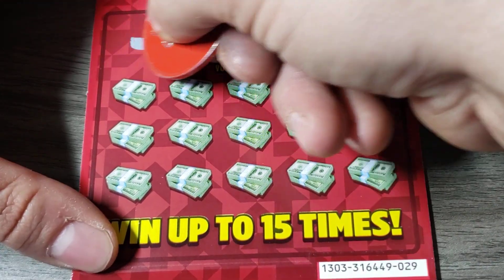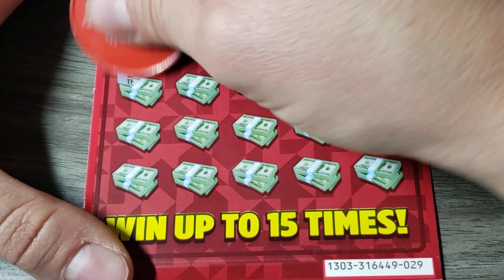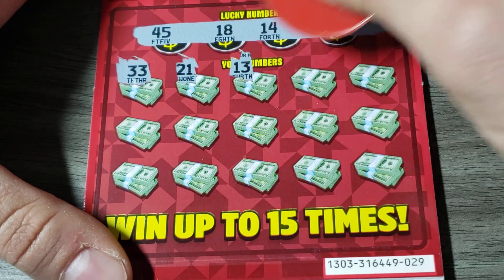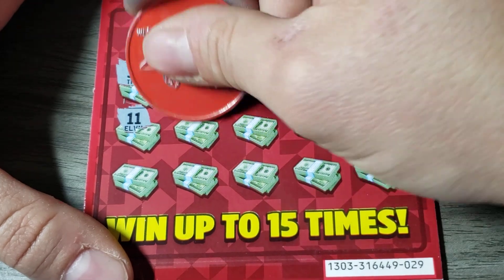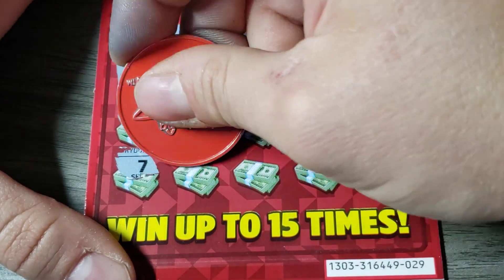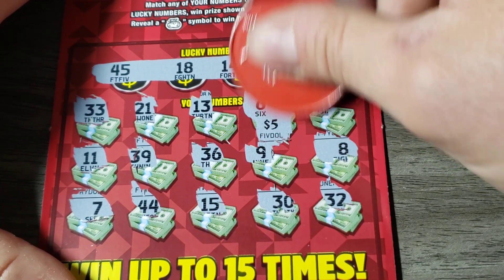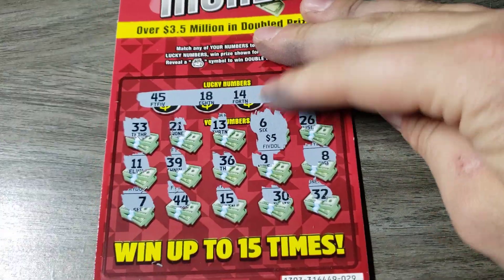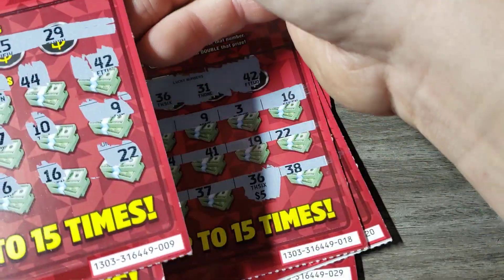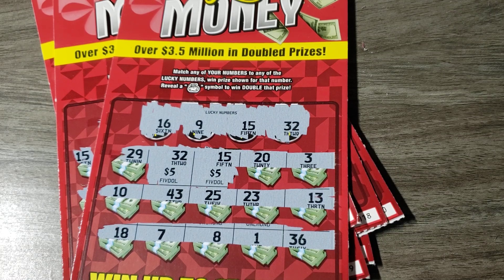Ticket 29 — the last one until tomorrow. Hopefully tomorrow's will be a little more productive. 45, 18, 14, and a 6. Come on. 33. Oh, we got a 6 — we ended off with a winner! Started with a winner, ended with a winner. 30, 30, and 32 — we got 5 bucks. So out of the 150 bucks we spent, we got back $65. Let me count: 5, 30, 35, 40, 45, 55, 65 bucks back on the first half. Let's hope the next half is way better.